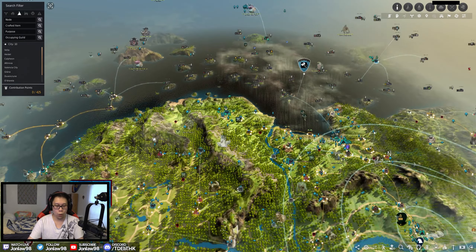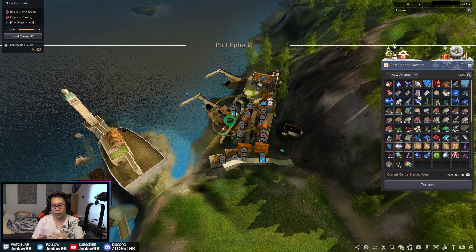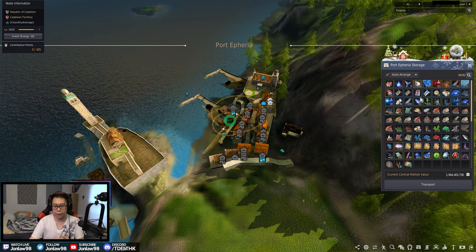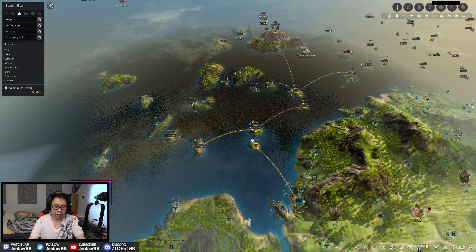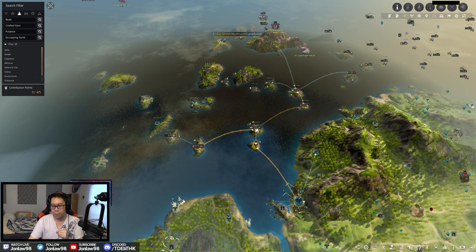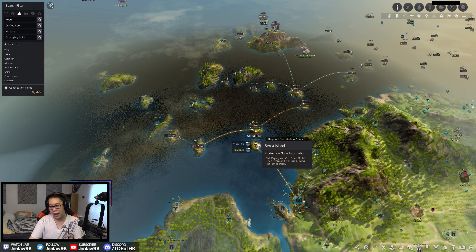Port Epheria — I split Iliya Island and Port Epheria for sailing and bartering. Iliya Island is more for bartering because you use materials to get from point A to B to C. Port Epheria is where you keep your boat materials separate. If you're going for a Carrack, you want to organize your storage materials especially if they aren't maxed out. Port Epheria is a very good one to keep all your boat materials sorted so you can use them later.